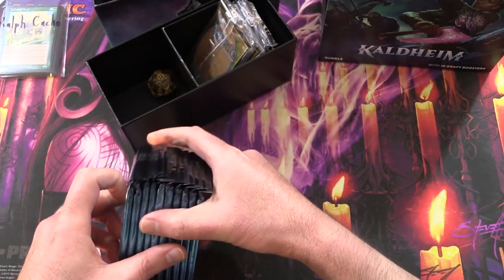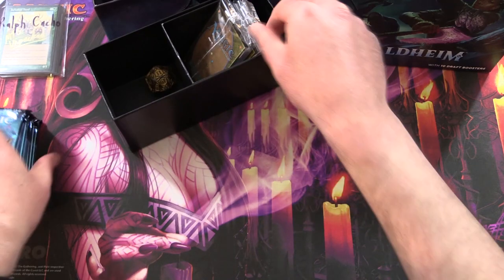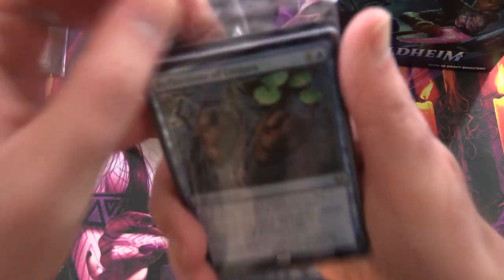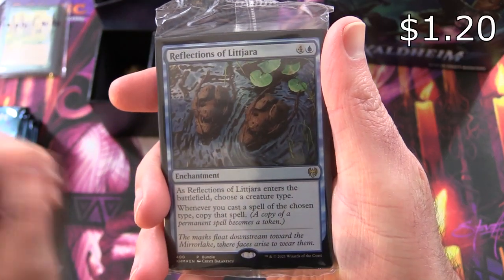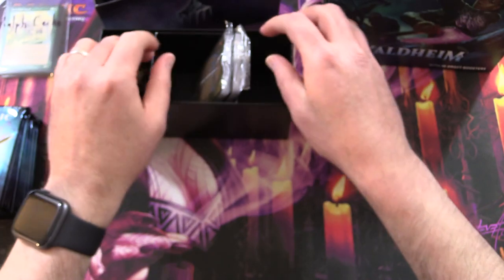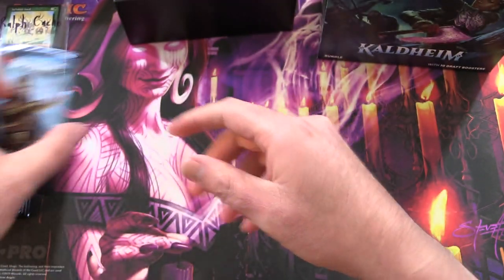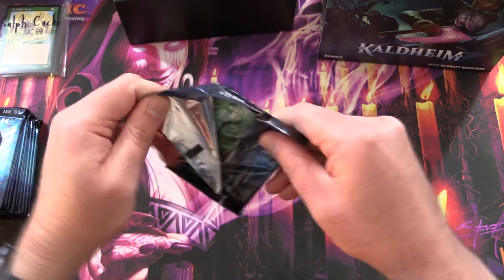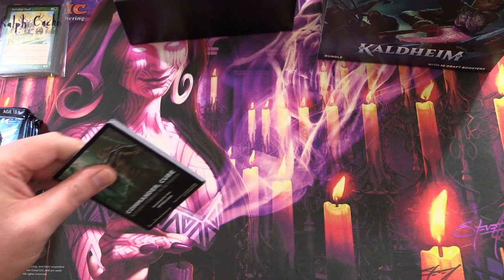Hopefully that's a good sign. We should have 10 packs of goodness here. And the promo here — we have Reflections of Litjara. There's also some foil lands, but I'll keep all of that sealed for him. Okay, so let's get cracking here. Thank you for being a patron, Ralph, and fingers crossed for some tasty pulls.